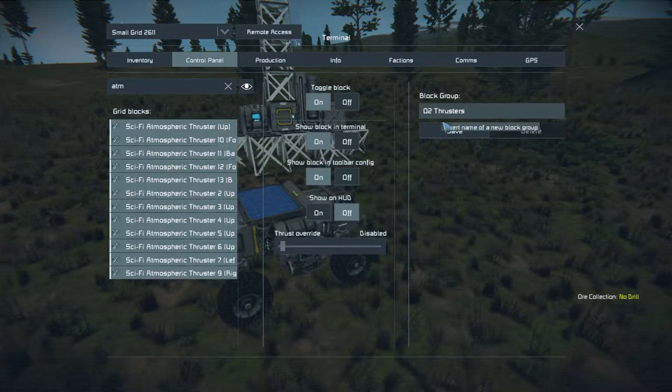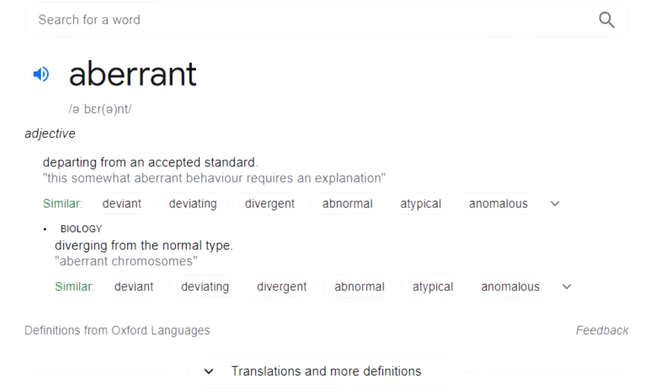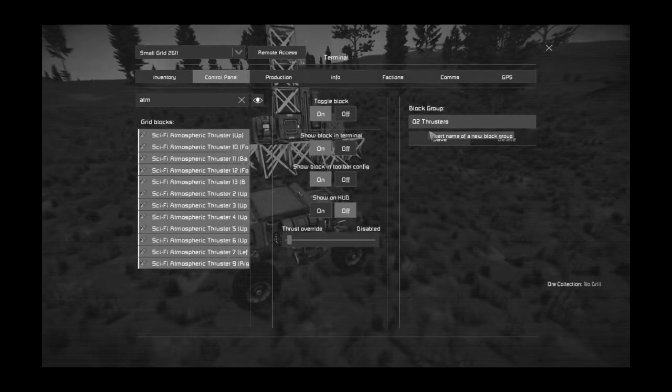What should I call this? I'm going to look up random words. Okay Google, give me a random word. Aberrant — adjective, not the norm. Well, it's not the norm. You know what, that is perfect. We'll go with that.